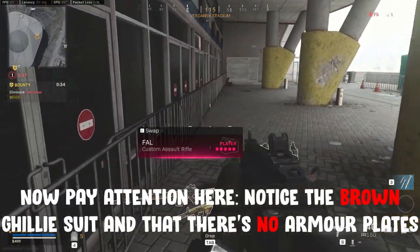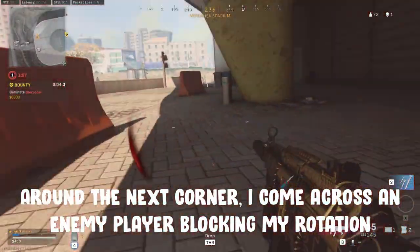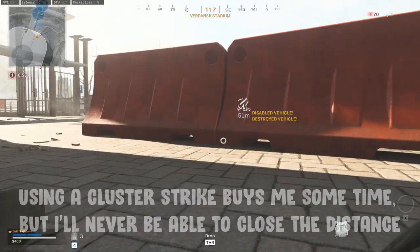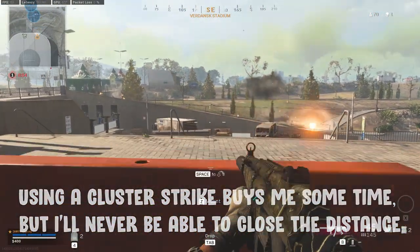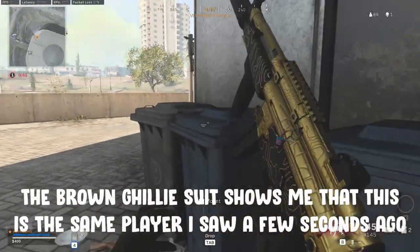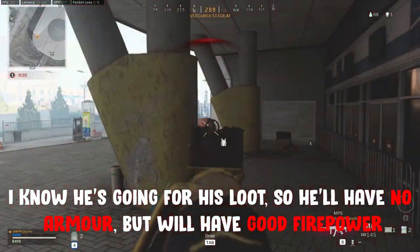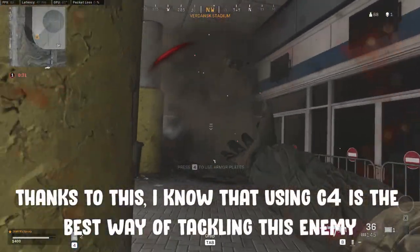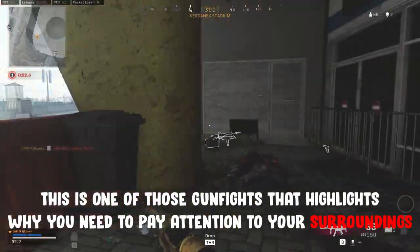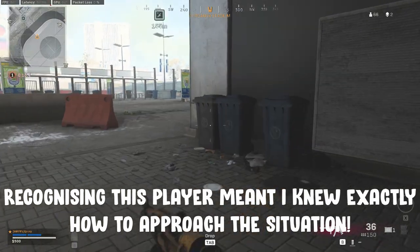Pay attention to this corpse here. Notice the brown ghillie suit and the lack of armour plates — this is going to be extremely important in a minute. Just around the next corner, I happen to cross a player blocking the truck that I had planned to rotate in. This player has good cover, is clearly accurate and is burning my plates fast. A cluster strike buys me some time by forcing him out of cover, but I'm never going to be able to close the distance between us. Suddenly though, a respawning player comes screaming into my field of view. Notice the brown ghillie suit? It's the same player I ran across a few seconds ago, so I can be certain he's heading back for his weapons. Now I know he has no extra plates, but definitely has some firepower. This is exactly why I know that chucking some C4s is the right way to play this — there's no point going for a direct gunfight when I know he has no protection from explosives. This perfectly demonstrates why paying attention to your surroundings is so important. Recognising this player meant I knew exactly what resources he had and how I should approach the gunfight.